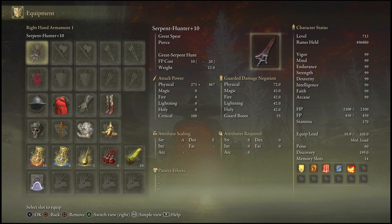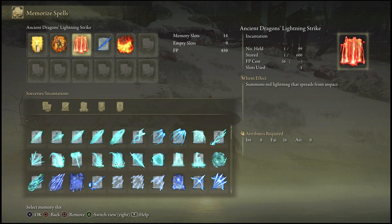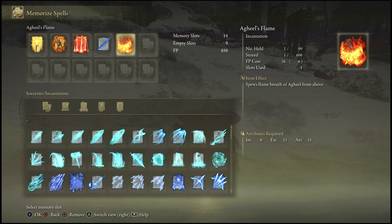For the second method, we're going to be killing the boss Rykard, the Serpent King. The main weapon we're going to be using is the Serpent Hunter — make sure you have it at plus 10, so fully upgraded. We're also going to be using the Dragon Communion Seal. You can also use Ancient Dragon's Lightning Strike as well, but it's not really necessary. The main thing we will be needing is Acu's Flame — this is the bread and butter of this method.